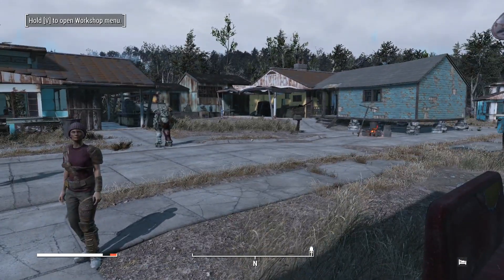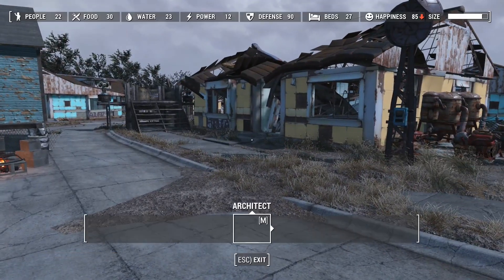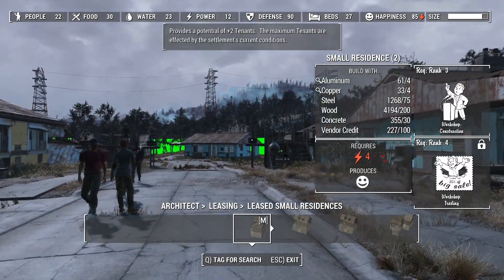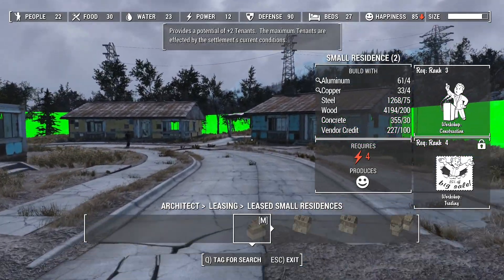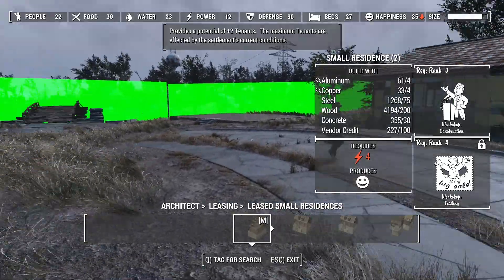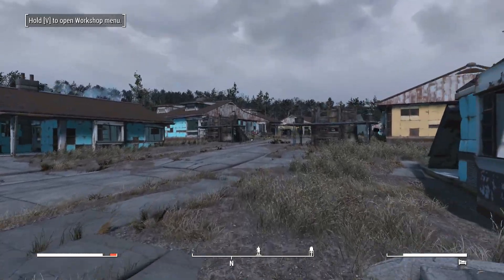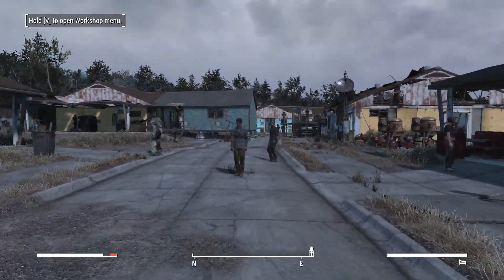Indeed Codsworth - I really wish you'd get to where you're supposed to go. On Architect, let's go to leased buildings shall we - I can make two leased buildings. These are interesting insofar as they will provide tenants. The maximum attendance is affected by the settlement's current conditions, so we're probably going to need a bit more defense. I need workshop trading - bugger, alright. Hence why we've got to get to level 15.